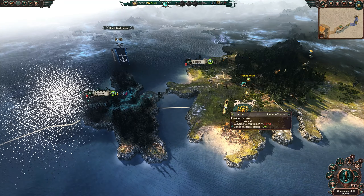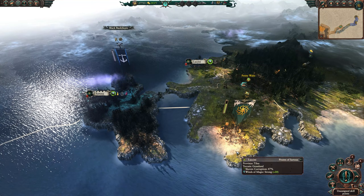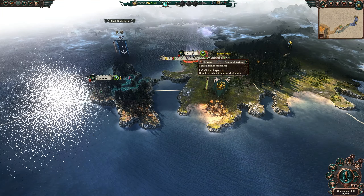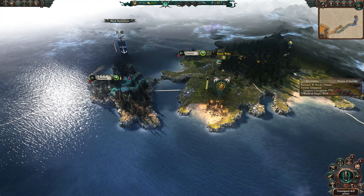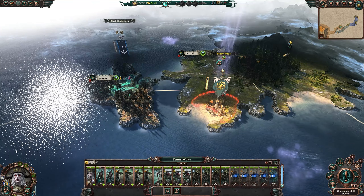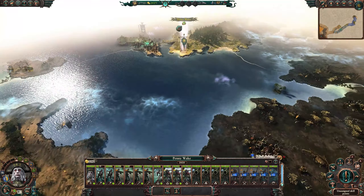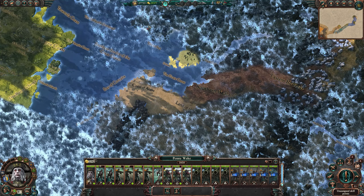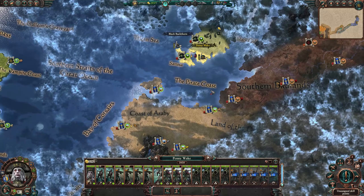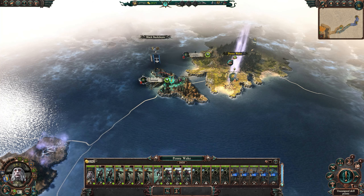We've just encountered the Pirates of Sartosa over here who don't seem to like us very much — no surprise there, apparently nobody does. Because we've got no friends and they seem to be in a weak position — their armies are further away, they're in several wars against Bretonians and different factions of the Empire — it seems like we're going to be able to strike deep and fast into their territories. Sartosa probably has unique buildings we can mess with as well.